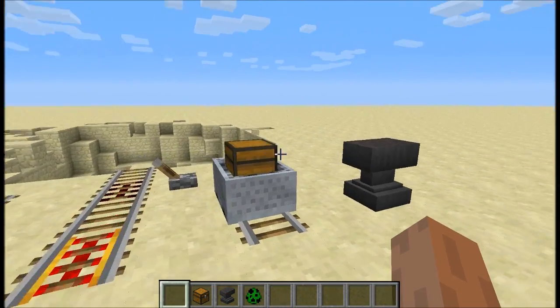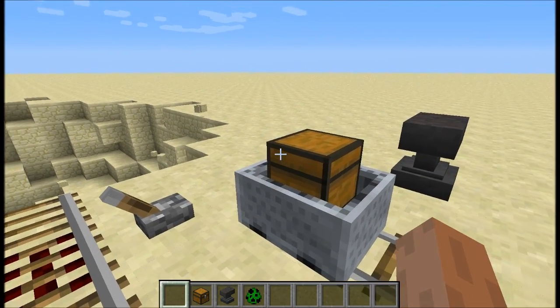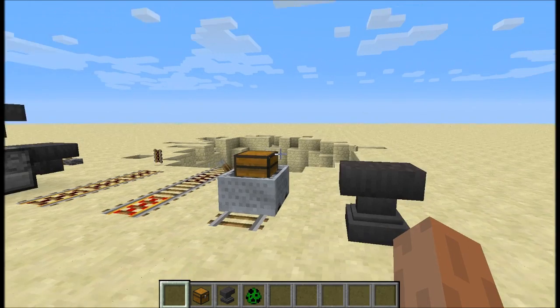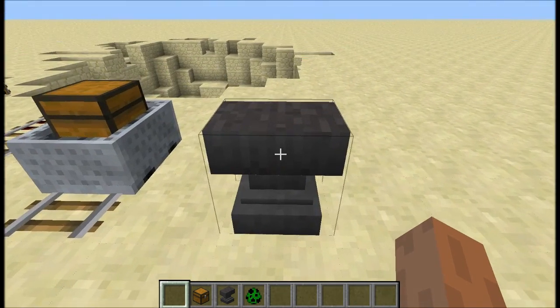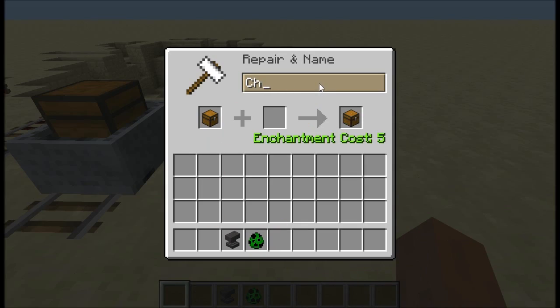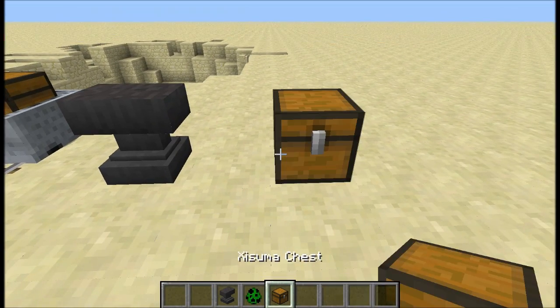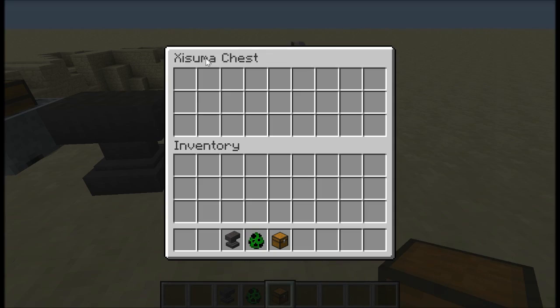The minecart chest was also supposed to be improved — apparently when you right-click on it you should be able to see the chest open, but unfortunately I can't recreate that. Also, renaming your chest in an anvil will give it a name for the container. So let's type 'Exuma's chest' — you can see it's called Exuma's chest and when we place it down it has the name up at the top.